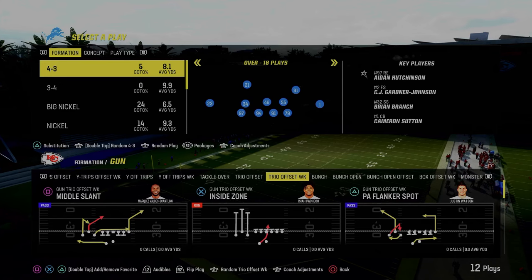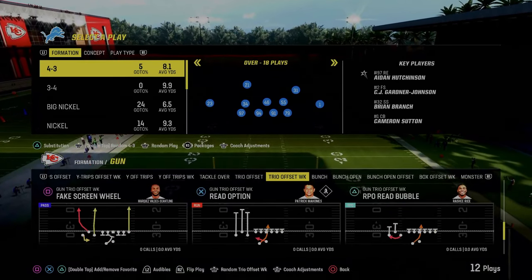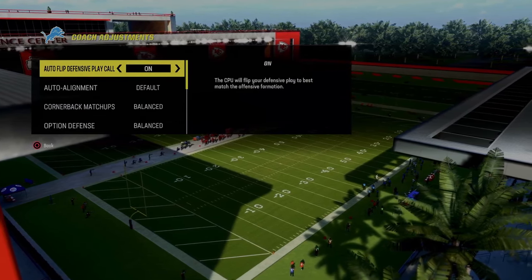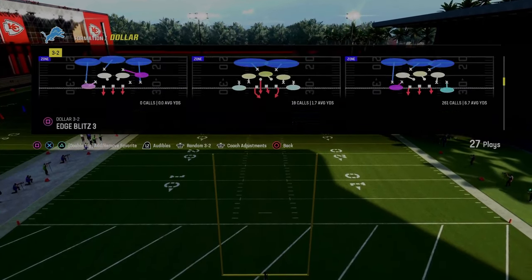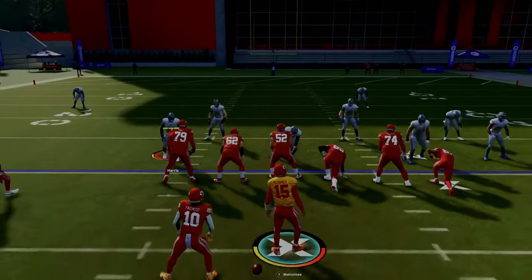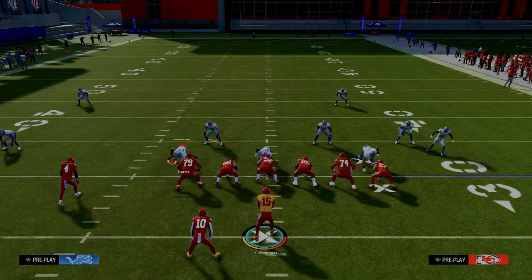The first formation we're breaking down is the Trio Offset Weak formation out of the spread playbook. We'll start with the foundational play of this offense — the RPO Read Bubble. The RPO Read plays are basically superior if they have the word 'Read' in them. We'll first show this against Dollar, then get into the if-this-then-that of RPOs in Madden 24. I'd really recommend running this formation with your trips to the wide side of the field because spacing makes it most effective.